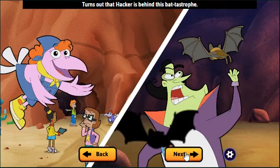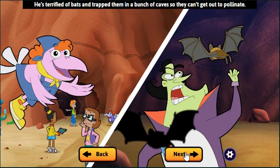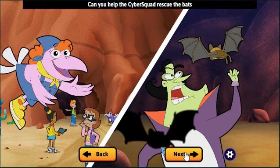Turns out that Hacker is behind this bat-tastrophe! He's terrified of bats and trapped them in a bunch of caves so they can't get out to pollinate! Can you help the Cyber Squad rescue the bats and help my cactus apples grow again?